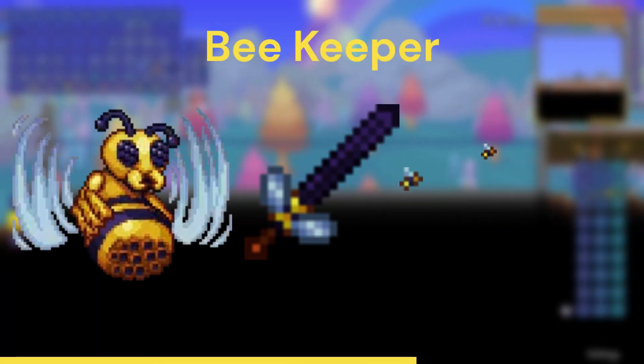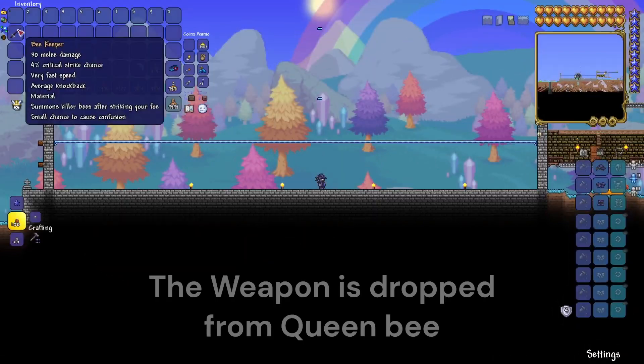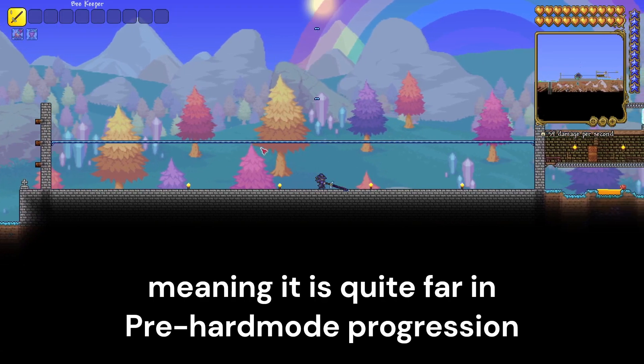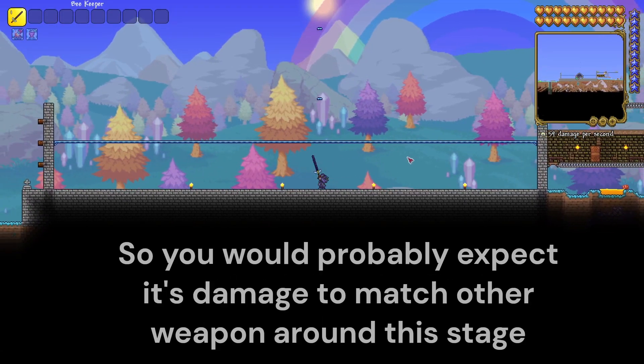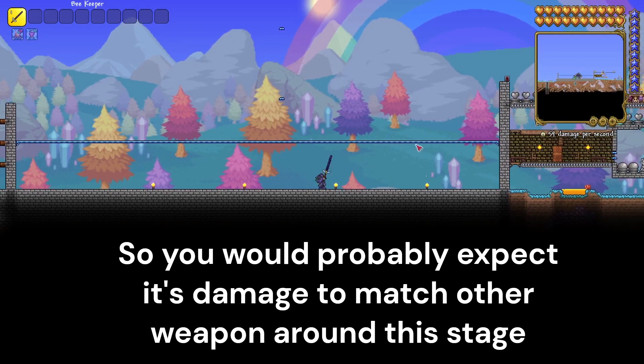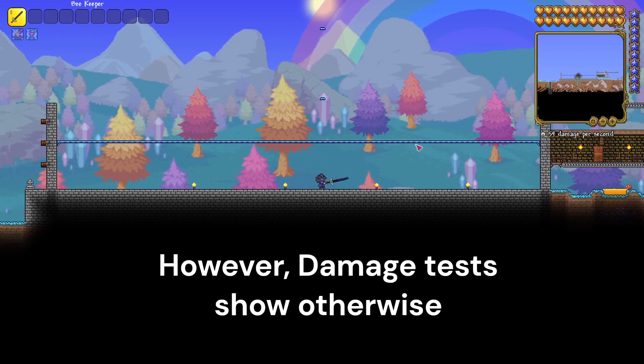But what is the Beekeeper? Being a 33% drop chance from Queen Bee, it's at least 3 bosses into your playthrough, so you would probably expect its damage to be somewhere around that stage. However, if we look at the damage test, it doesn't really add up.